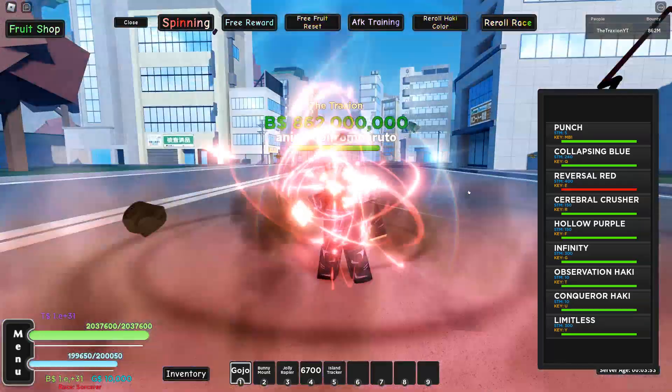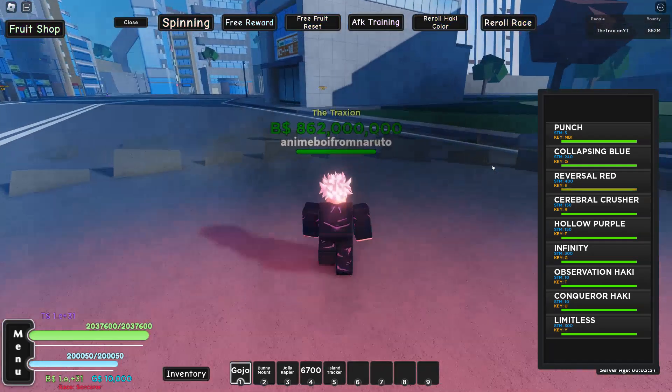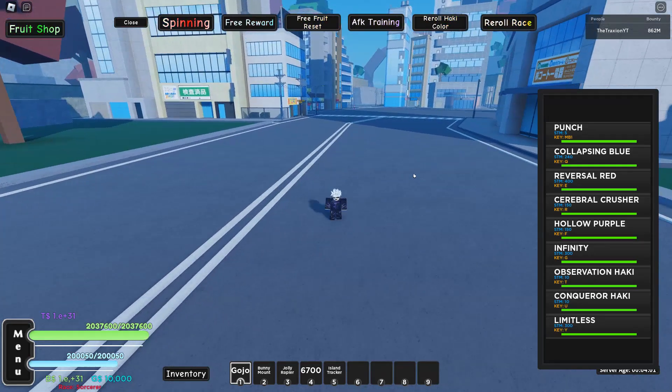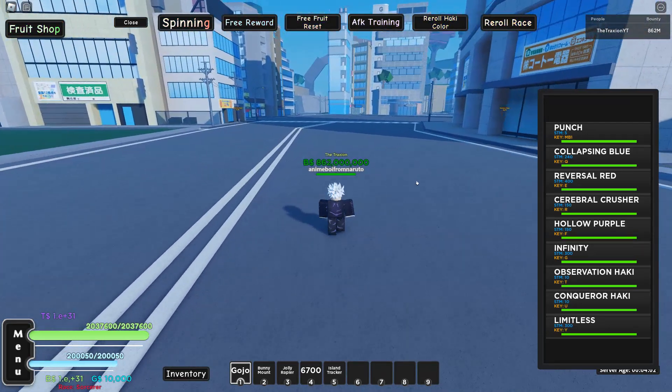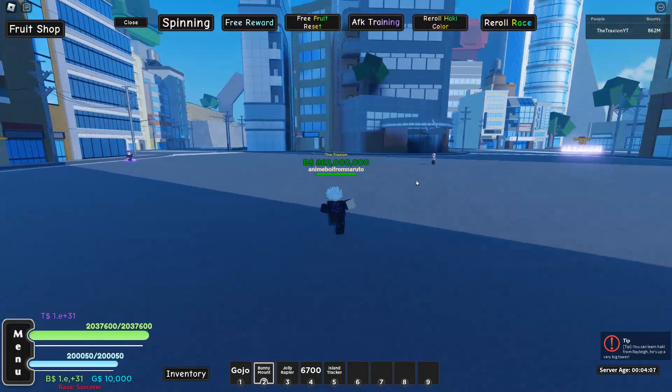Not gonna lie, Collapsing Blue might actually be better than this next one — never mind, I changed my mind instantly. Reversal Red is pretty cool, but I overrated it a lot because I like the emote — like the Fortnite emote. Watch this: do you see how the character does the Gojo thing where he points his finger? Pretty cool move.